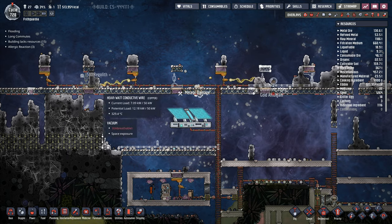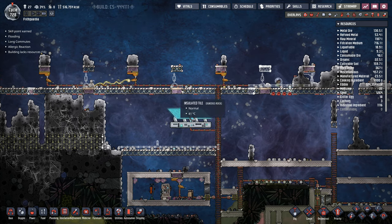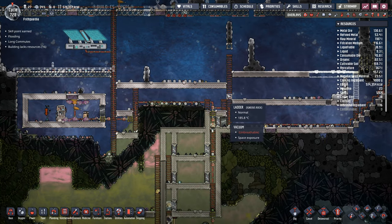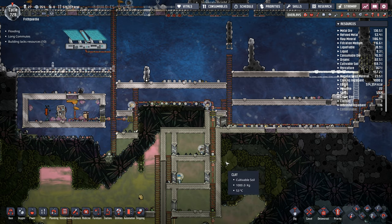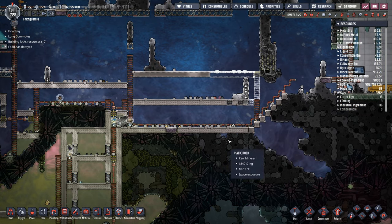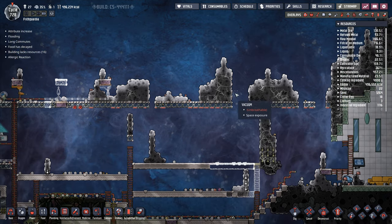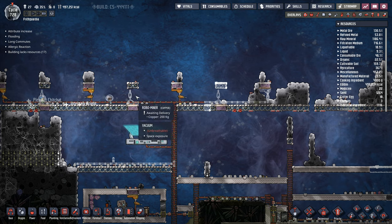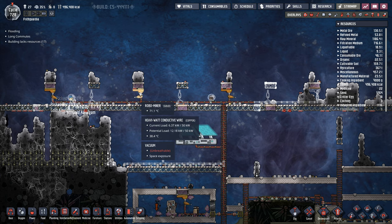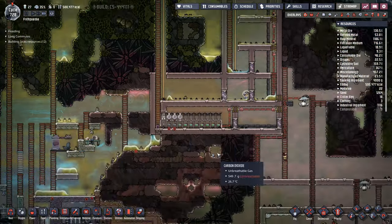I've got a whole load of meteorites falling, but also a whole load of dupes up here doing a whole load of work — and they seem to be doing a really good job. They've rushed along and repaired all the mesh tiles up here and are doing extra stuff as well. The dupes outside do seem to be doing the work they're supposed to. I've got metal tiles to dig over here and more stuff over there. I need them to build up the robo cleaners to make sure everything is done properly, then we want to dig this bit out underneath.